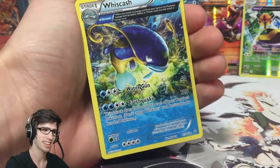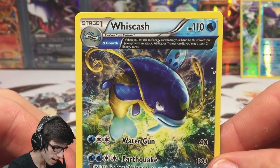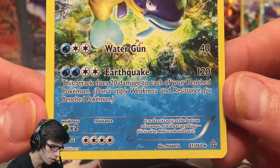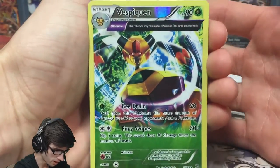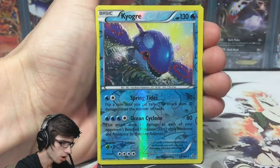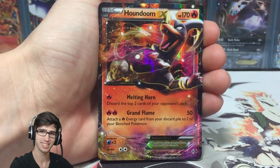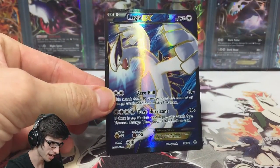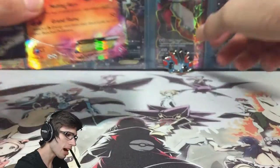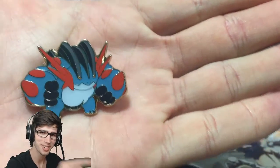The final card of this Mega Swampert blister pack is a Whiscash regular rare, so we had to break the chain somewhere. But what a blister pack! We got Whiscash, an Ancient Trait rare with 110 HP, Water Gun and Earthquake. Quick recap: we got a Vespaquin Ancient Trait rare from Ancient Origins, the Reverse Rare Kyogre from Primal Clash, a Houndoom EX, and the Lugia EX Full Art. I can't believe I pulled this card — this is going straight into my set binder.